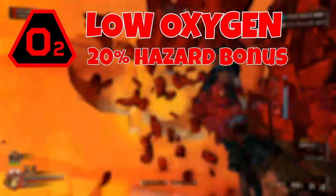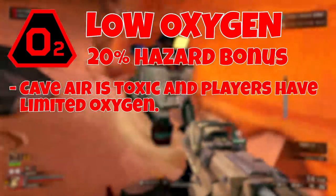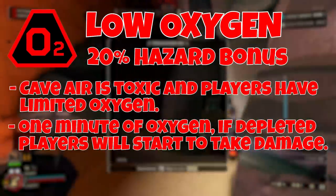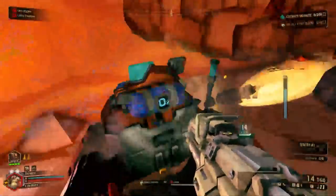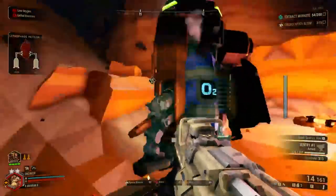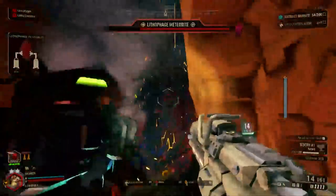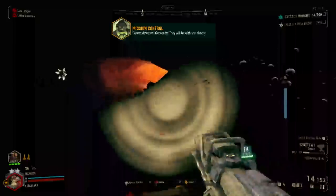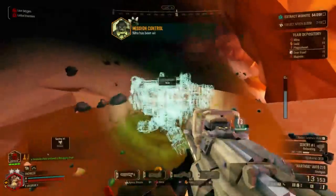Our next warning is Low Oxygen, which gives a 20% hazard bonus. The cave has toxic air and players only get a limited oxygen supply indicated by a bar on the side of the screen. A full tank lasts approximately a minute, and if it runs out you will start rapidly taking damage until you go down. Oxygen is refilled by staying near Blue O2 pods found on the Drop Pod, Resupply Pods, the Mine Head, or even Molly. If you're on a mission like Point Extraction or Salvage Operations, stay close to the Mine Head or Pod and always have a path back. Make sure to collect Nitra because resupply pods can double as oxygen stations.